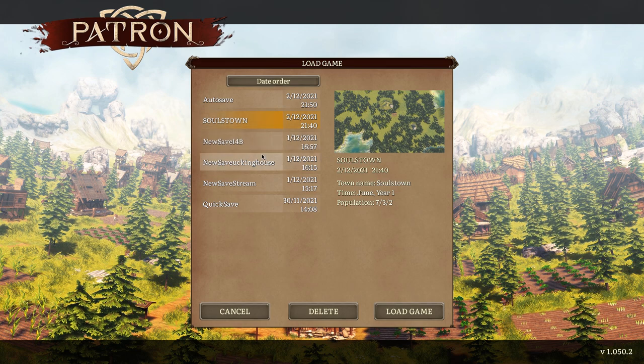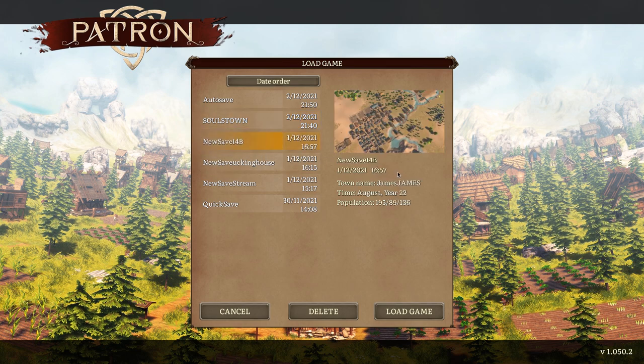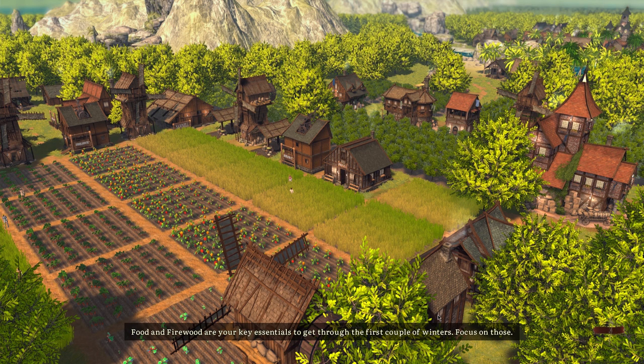On this new save — I4B — we're in Year 22, August. The town is called 'James.' I have 195 adults, plus teenagers and children. We're going to get in and take a look, but you should know that load times can sometimes take a long time.